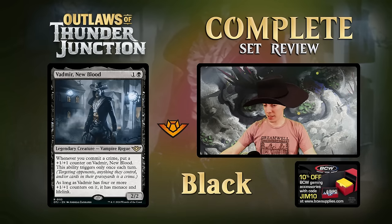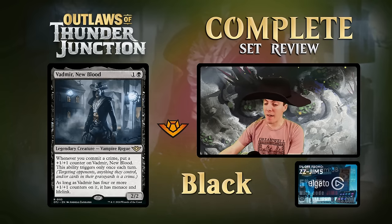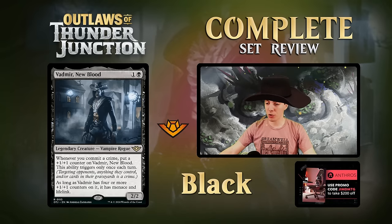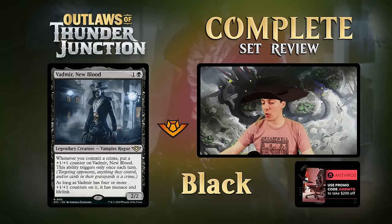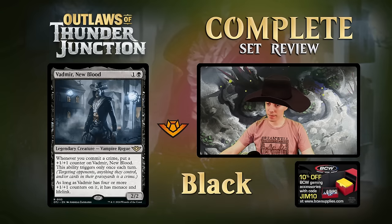New Blood - two mana legendary 2/2 Vampire Rogue rare. Whenever you commit a crime, put a +1/+1 counter on it, once per turn. When it has four or more counters it gets menace and lifelink. A growing 2/2 is pretty awesome. Plays very well with the Tiny Bones enchantment - play this and it's immediately a 3/3. Can crime on your opponent's turn too. Very solid two-drop, definitely a chance in constructed, great limited card.